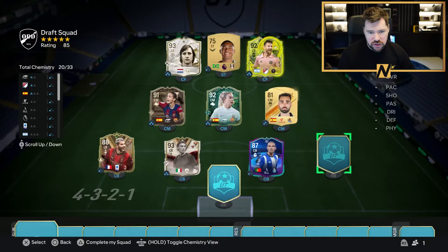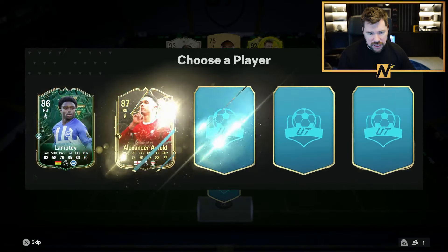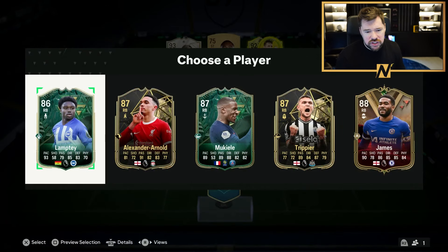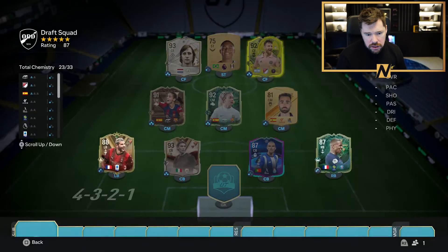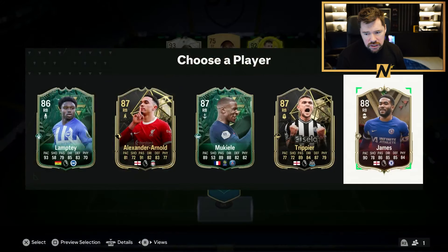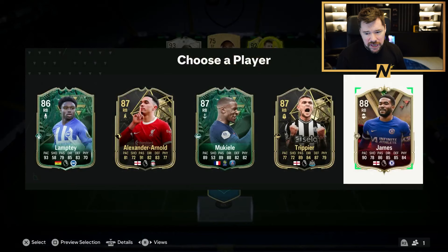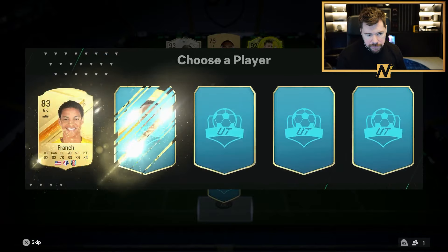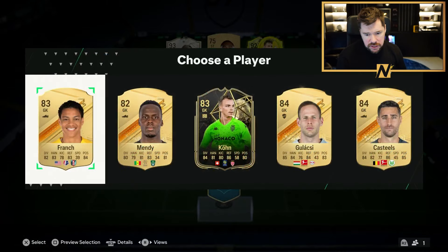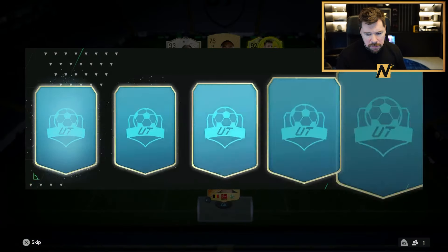Vinicius and Brace Mendez obviously got to come out. Everybody else is great for chemistry. Pepe maybe needs to come out to get that chem. We've actually got a choice now here. Mukiele gets the French link with Theo Hernandez and then the links from the icons. James doesn't get any links but it's 88 rated. Gotta risk it for the biscuit, to be fair!